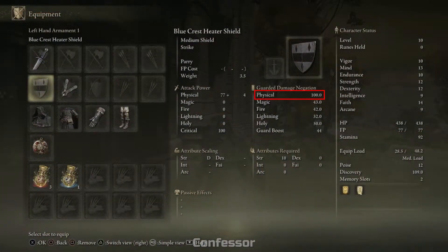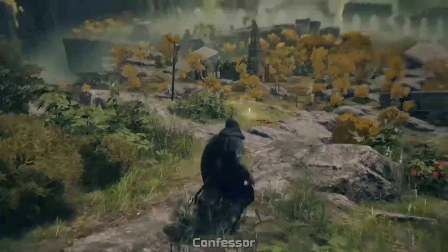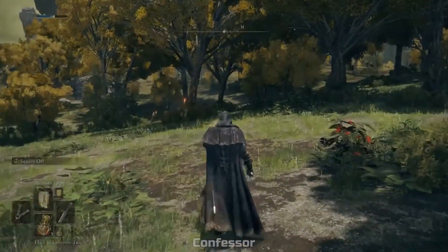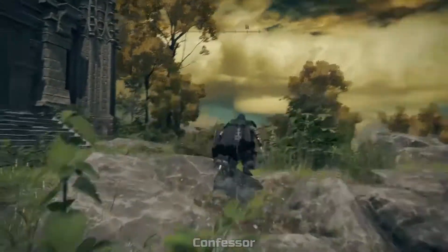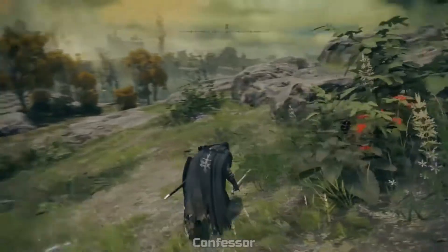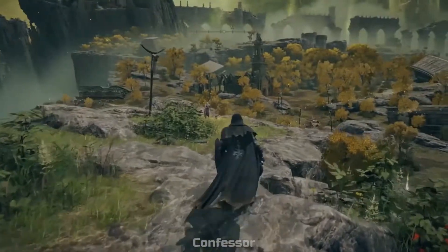The shield has a hundred percent physical damage negation — on par with the Vagabond, making them the only two classes that start with a full-block shield. You have a standard Broadsword and a casting seal. The armor stats are decent and overall he's decently beefy. He has a heal spell, plus Assassin's Approach as his other starting incantation, which makes your footsteps silent for stealthy movement — useful for sneaking past dangerous enemies or grabbing items.